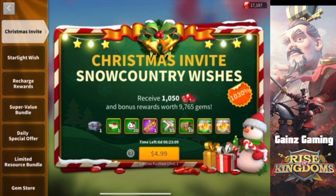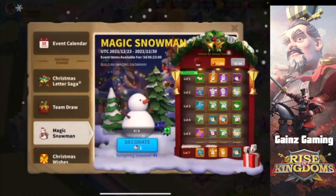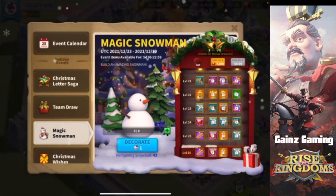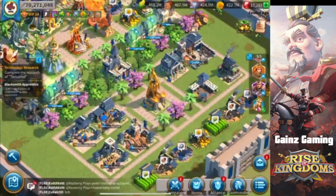Today I'm going to show you guys how to get this for free without having to spend money. You can also buy the Christmas invite to get more snowballs, but you are not going to need to do this if you want to do it free-to-play. So if you're worried about not being able to finish the event and getting all the rewards for your 7000 gems, don't worry — I'm going to be showing you tips and tricks on how to best optimize your account.